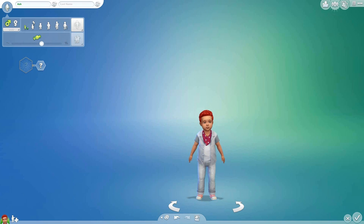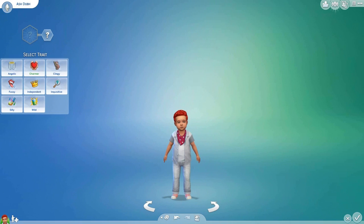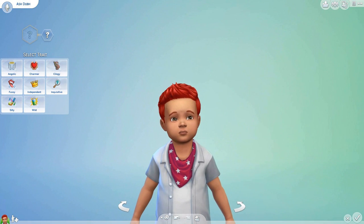Let's go ahead and start with Ash Dub. He's definitely a boy - I know in some of the other videos I've done like the boys as girls and the girls as boys, but yeah, he's definitely a boy. We need to go ahead and pick Ash a trait: angelic, charmer, clingy, inquisitive, independent, fussy, silly, or wild.